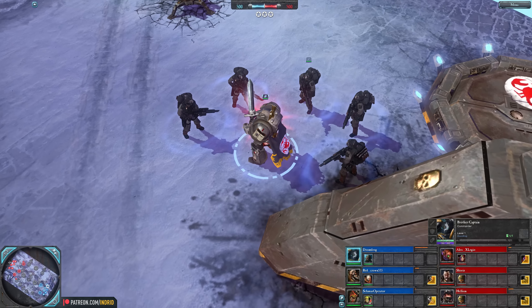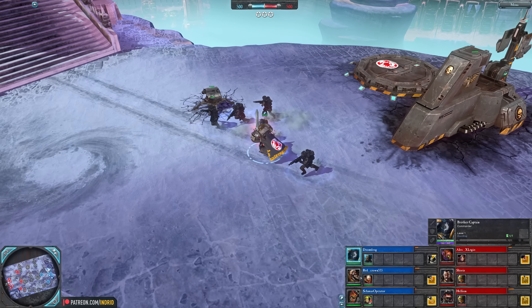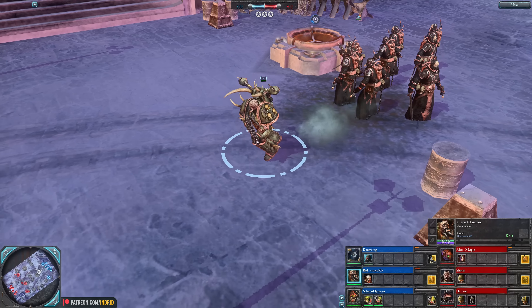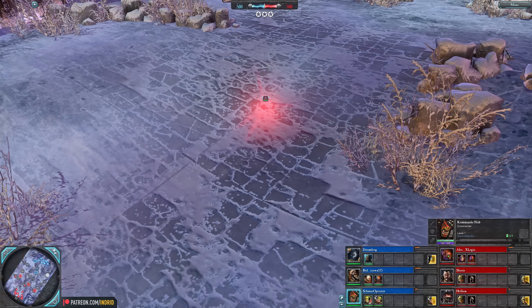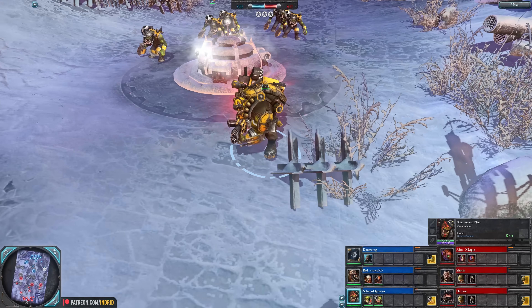Are you gonna get moving my friend? There he goes. Not using 'We Are The Hammer' though. Alongside Red Crown as a Plague Champion, starts off with a damage-over-time bolt gun, can get melee weapons, some strong utility and support, can also repair. Rounding off the blue team, Schmooze Operator with a Commando Knob — an infiltrating hero that shoots you, stabs you and blows you up.